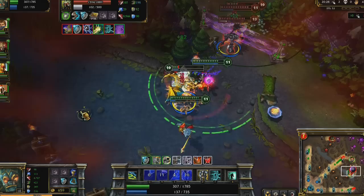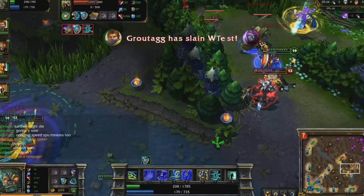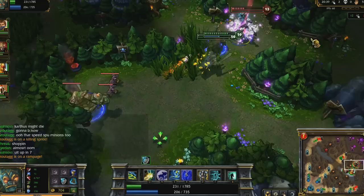I put Bulwark on myself in time to tank Zilean's time bomb and the last of Mordekaiser's ultimate, while Pantheon picks up a few kills on the cooldown-less enemies.